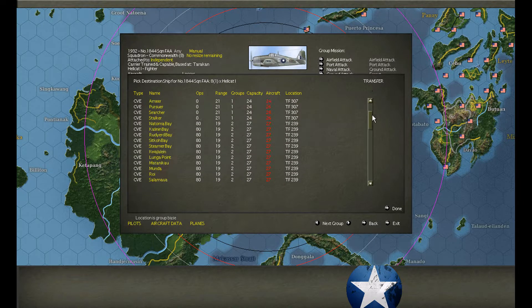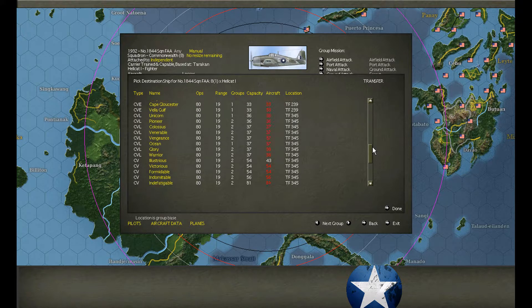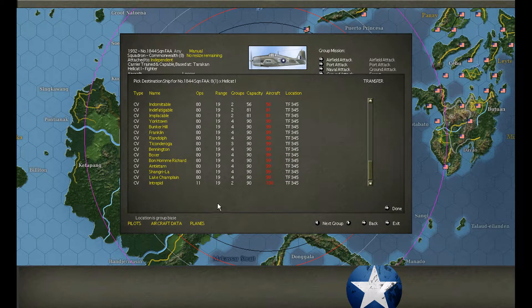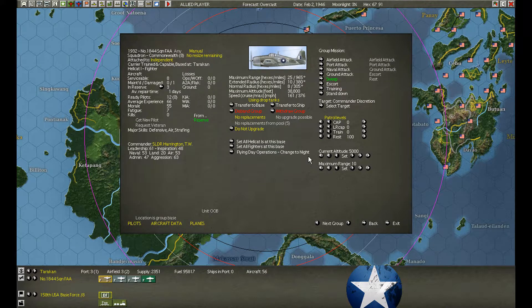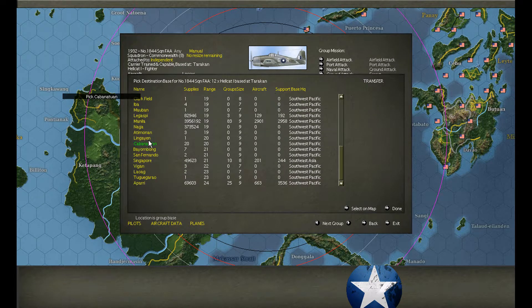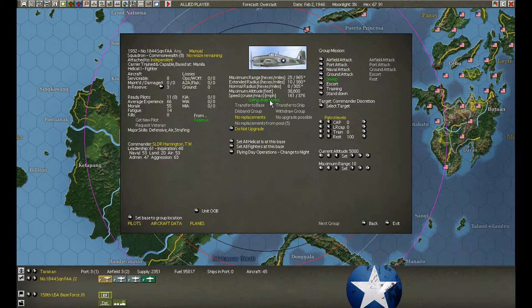Nothing's in range. Can we transfer? Is there room? No, there's no room on the Intrepid. We'll just head over to Manila and upgrade. We'll resize tomorrow.